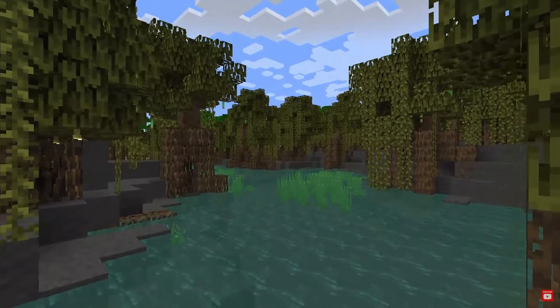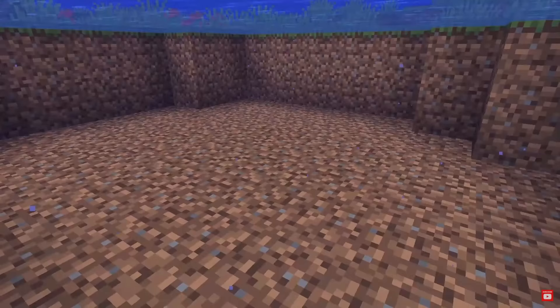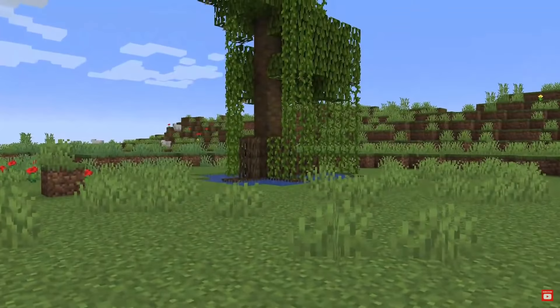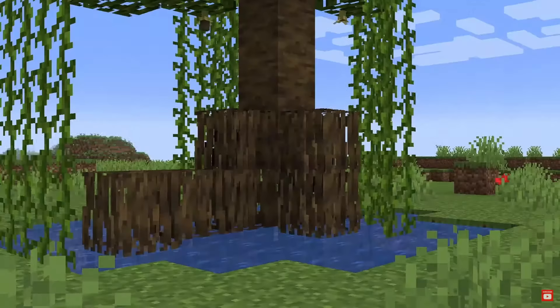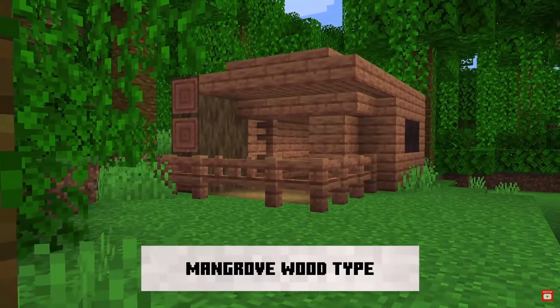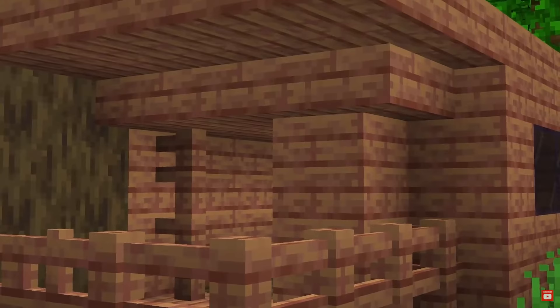With the new swamp biome comes a new tree — the Mangrove Tree. There are propagules, which grow from mangrove trees; they're like ready-to-grow mini mangroves growing from the mangrove itself. The mangrove tree grows propped up on root blocks and has vines hanging down from the leaves, with propagules growing underneath the leaves. Because there is a new mangrove tree, we're also getting a new wood type — the mangrove planks. They kind of look like jungle planks, but they look really nice.